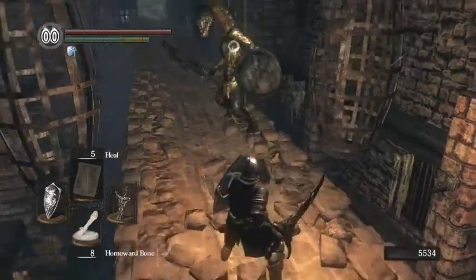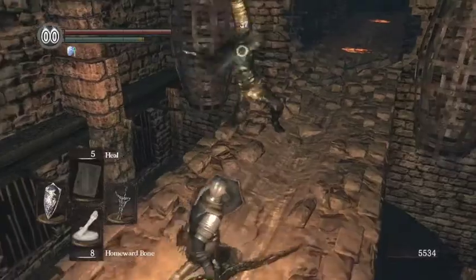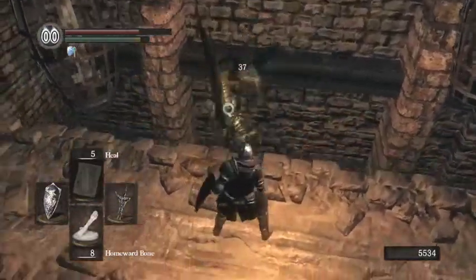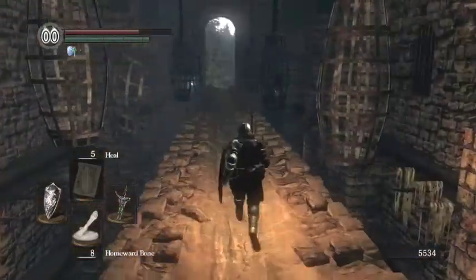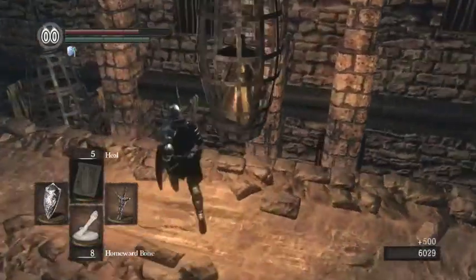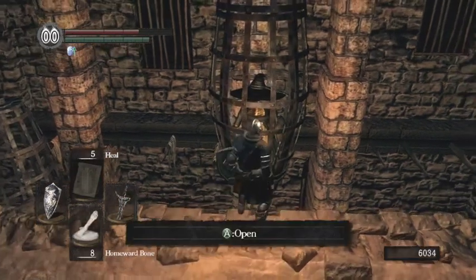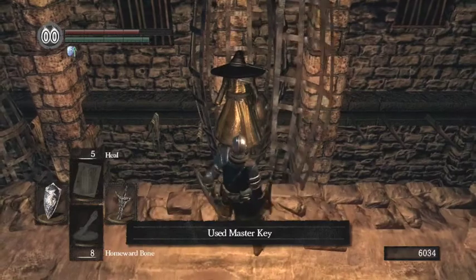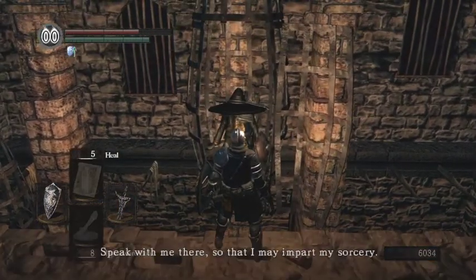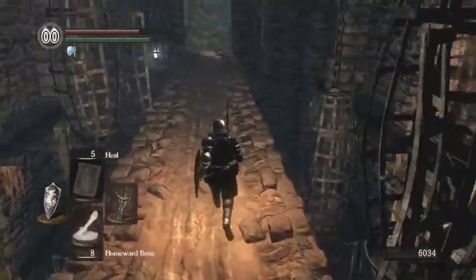It's just getting behind them, and so much of Sen's Fortress is on narrow ledges — it's just horrible. Now we need to let this dude out. We don't need to, but we will let this dude out just because we can. I think it's the master key. And if you talk to him again, he will go back to — what's it called — the Firelink Shrine.